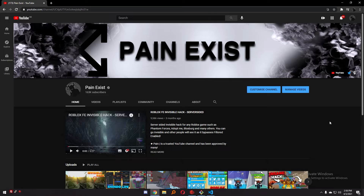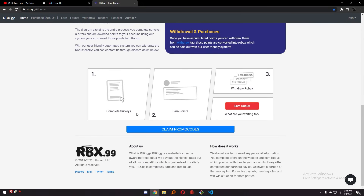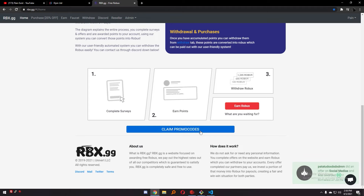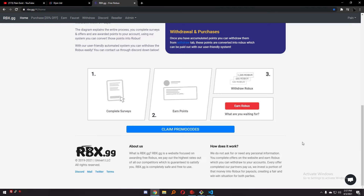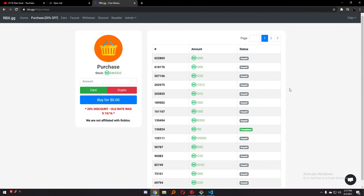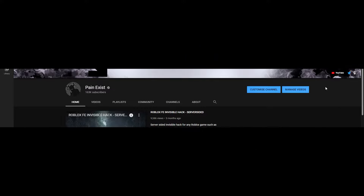Anyway guys, as always, if you did enjoy this, don't forget to smash the like button. And if you made it to the end, go ahead and claim the promo code on my Robux site where you can earn free Robux by doing offers, playing games and so on — 5 free Robux. The promo code is 'fifth.' Go ahead and redeem 5 free Robux to your account. Anyway guys, as always, this was Payne and I'm out. Peace.